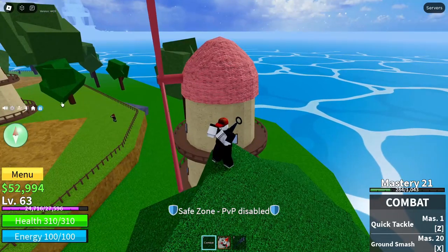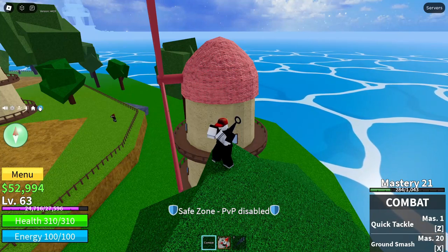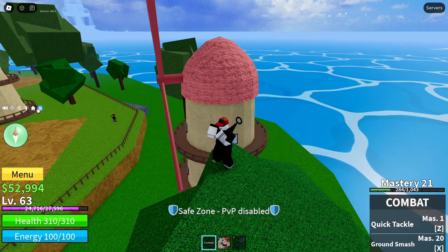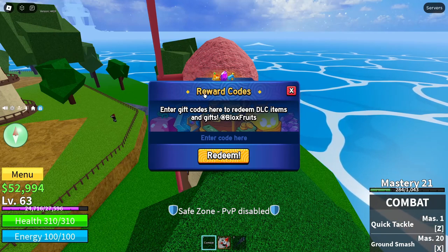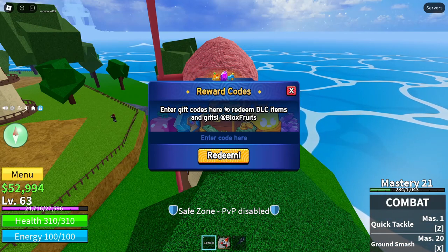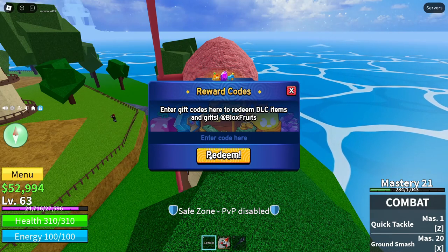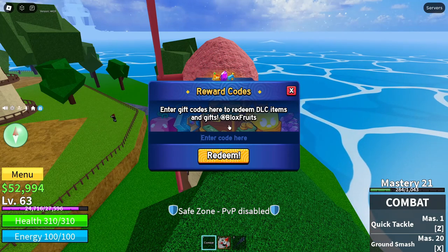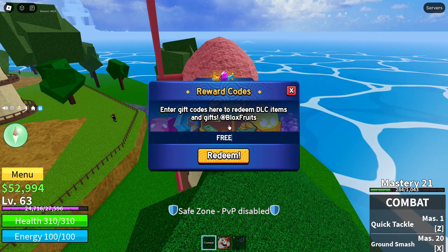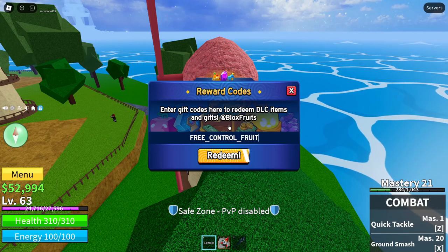To redeem a code in BloxFruits, see where my mouse is moving around the screen — it's like a little pointer. You want to click this circular blue and white present icon. It'll say 'Reward Codes — Enter gift codes here to redeem DLC items and gifts at BloxFruits.' You want to click in the box that says 'Enter code here,' right above the orange redeem button, and now type in the code. The code is: FREE underscore CONTROL underscore FRUIT10K.